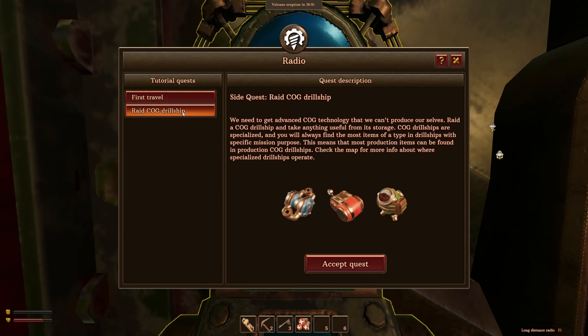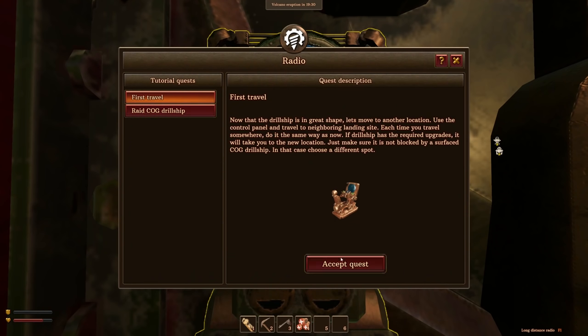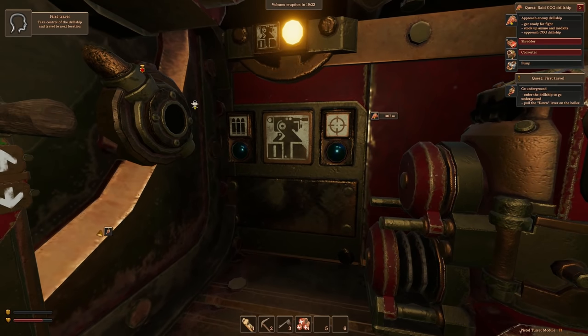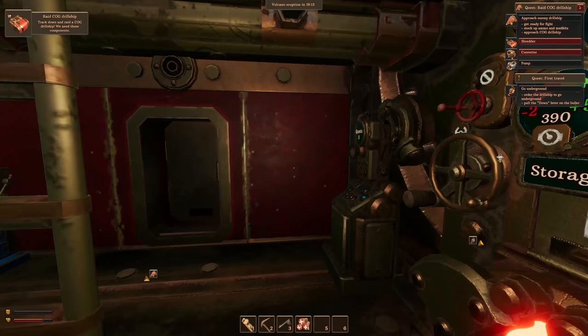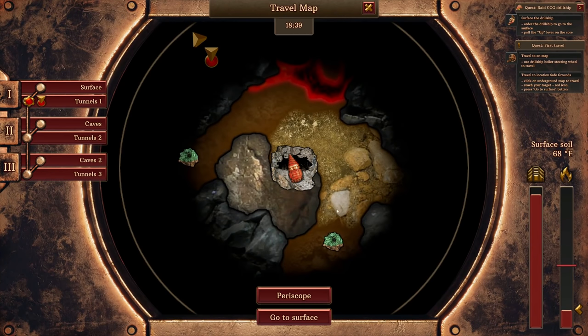Each time you travel, if the drill ship has the required upgrades it'll take you to a new location, just make sure it's not blocked by a surface cog drill ship. We also need to raid a cog drill ship and take anything useful from storage — cog drill ships are specialized and you'll always find the most useful items there. Accepting both quests. Using the drill ship's boiler steering wheel to travel, we can grab copper ore from ore deposits along the way.